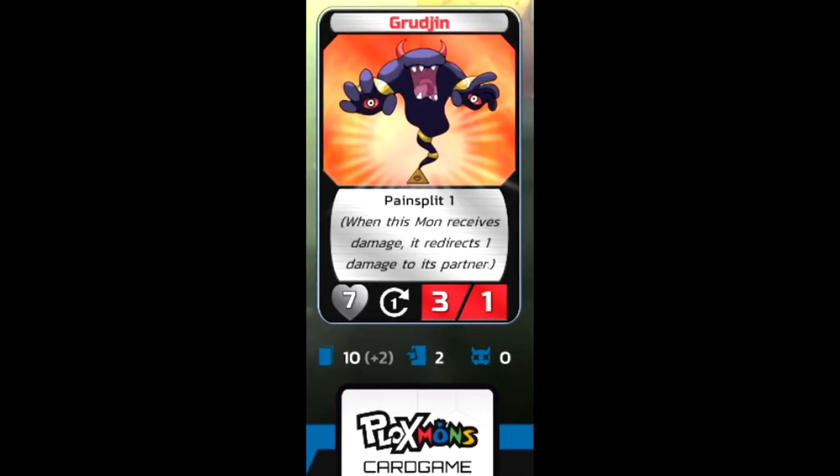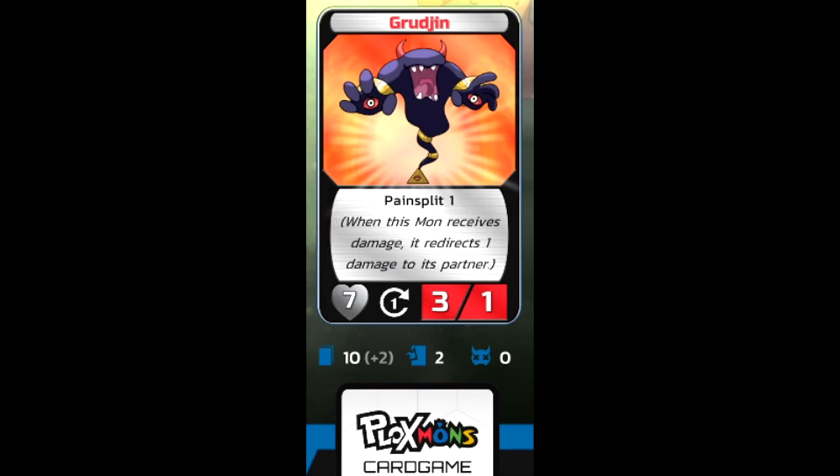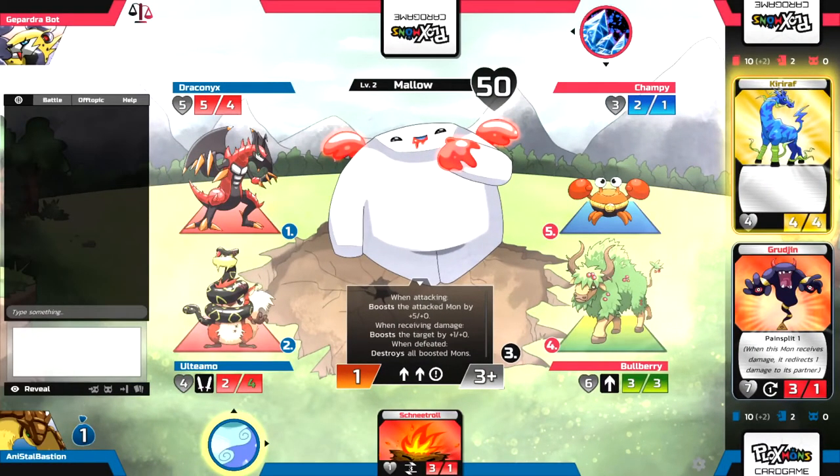Let's look over at Grudgeon. Grudgeon does have an ability. When you look at a Ploxmon card, this is what they look like: their name is here, their power is here, their speed is here, their HP is there. If there's a symbol in this spot on the card, it means it's an ability. You can also see there's text right here in the middle of the card — 'paint split one' — and that's Grudgeon's ability. The text below it explains what it does.